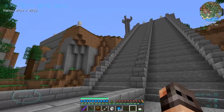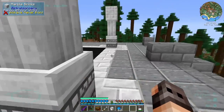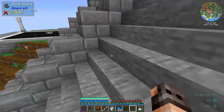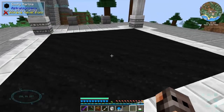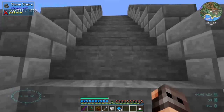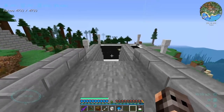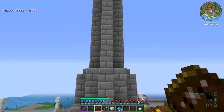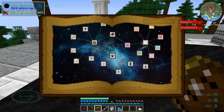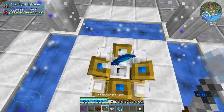Since this is Astral Sorcery I thought we should build on top of a mountain, so I went with something Native American inspired — I'm not sure if it's Aztec or Inca style. There's a huge decorative staircase — which of course we'll never use since we can fly in Minecraft. After the stairs we have the crafting altar, a spot reserved for the observatory next episode, the Starlight Infuser, and the Attunement Altar. There's a tower that was a bad idea aesthetically, but we need it for the multi-block structure of our celestial collector crystal, which will boost the crafting altar with starlight.